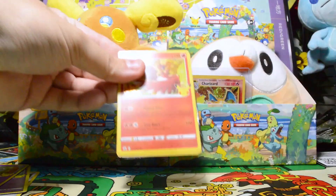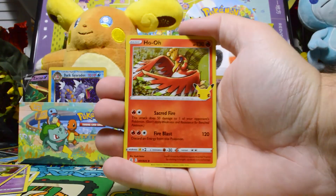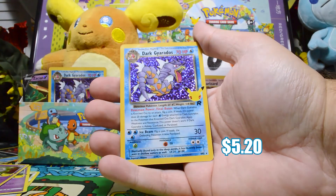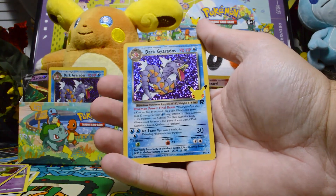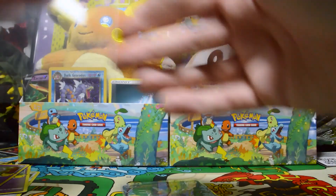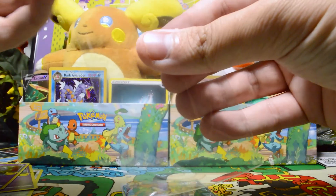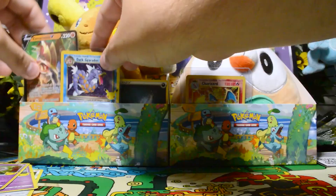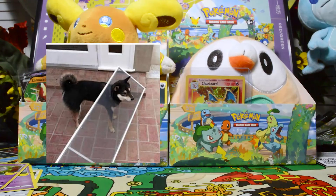Let's not spoil it. We have a Ho-Oh, a Reshiram, another Dark Gyarados, and on the end, we have a Zamazenta V. Not super excited about the duplicate Dark Gyarados, but still a cool card to have. Still pretty cool, and we got the Zamazenta to go with the Zacian.